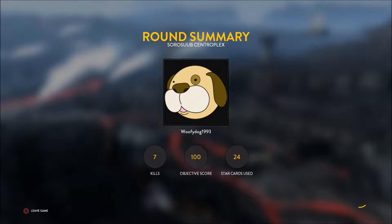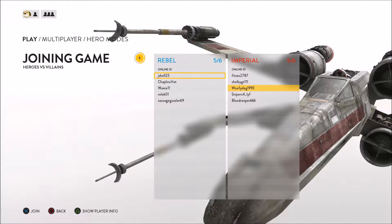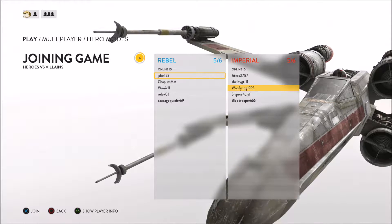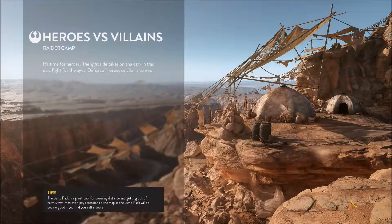We'll go try another game of Walker Assault because I do quite enjoy this mode. Welcome back — I decided to go for a hero mode. We're doing Heroes vs Villains which is where we have three heroes on each team and we have to try and kill off the other team's heroes. Each team has three heroes and three normal soldiers.